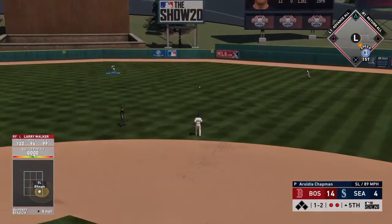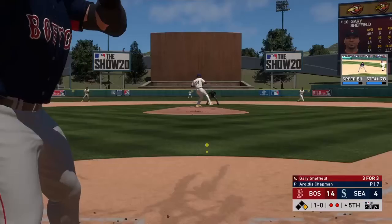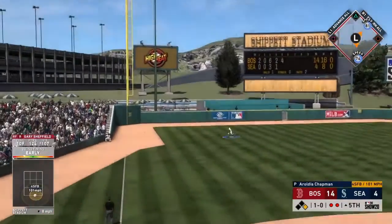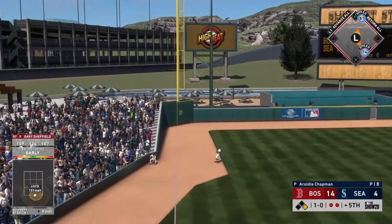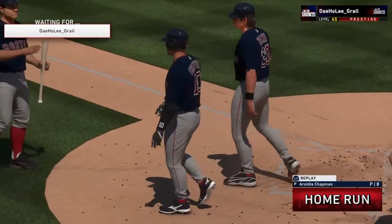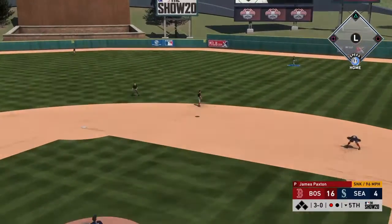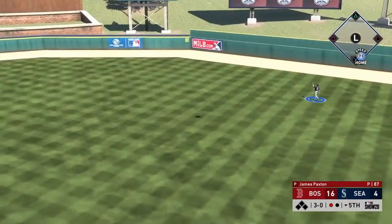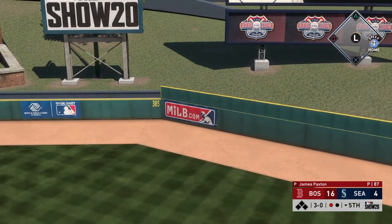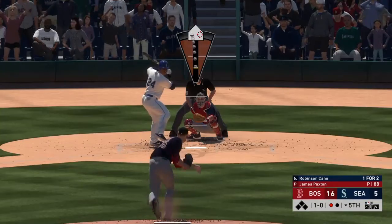This is just a routine grounder that somehow got messed up. Every time that animation happens it literally just sucks. And then Gary's going to go deep because that's how this game works — 16-4. We have put up 16 runs in 5 innings. If we played this whole game out, I don't know how many runs I'd have. He comes back and gets some runs — we still have one run to let up if we still want the mercy, and we do end up letting it up.